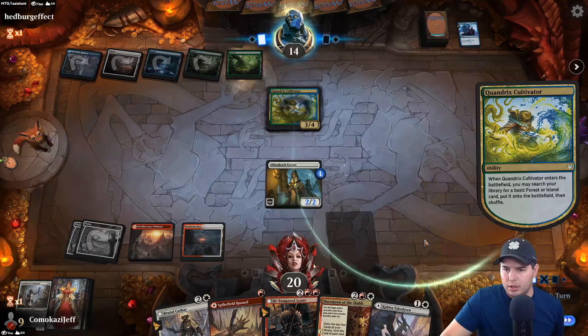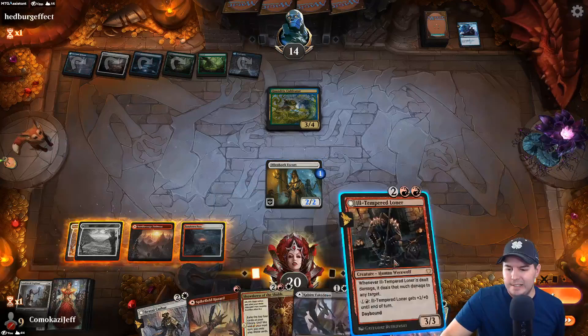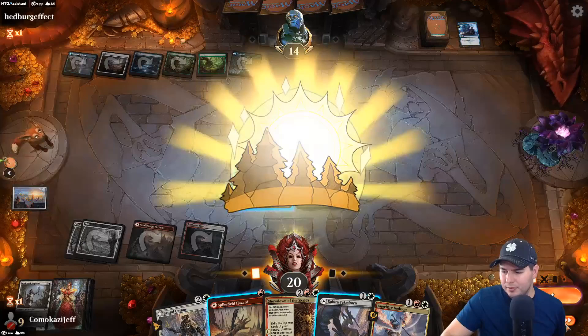How much do we think this is Saw It Coming? Because if we play out Ill-Tempered Loner, next turn we go Aspirant, Spike Field Hazard, and go for the infinite life gain immediately — which would be awesome. Let's go Aspirant — okay, it was Saw It Coming. They would counter basically anything there. It's a little bit harder to put a counter onto this Loner now. Bant something-or-other going on. We're going to go for the combo though — Ill-Tempered Loner.